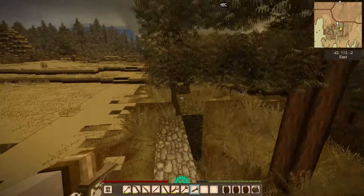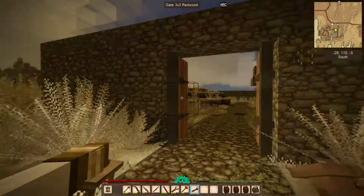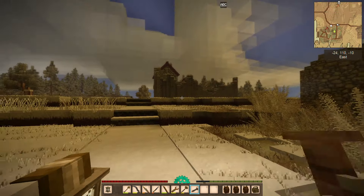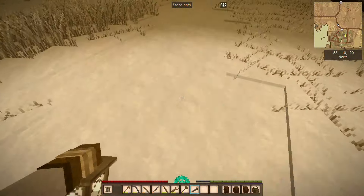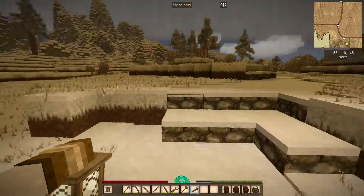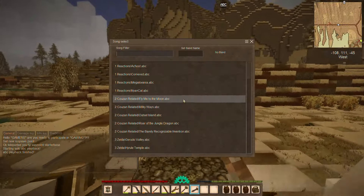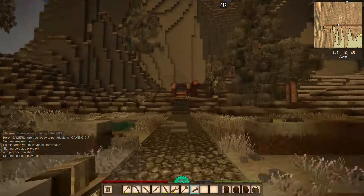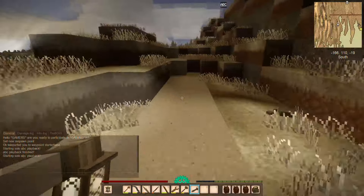I've connected everything with stone paths — it took a while. There's a path going all the way to a naturally generated structure, but it's hard to tell where the path is because of the snow. The new town is called Ergen — or Ergen, or Er-ergen — I made up the word myself and haven't decided how to pronounce it. It's a new generation area, and there's a separate side path going off this way.